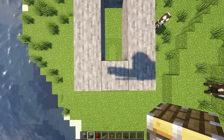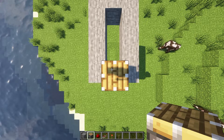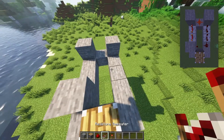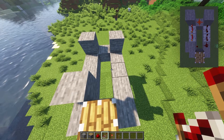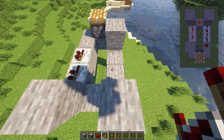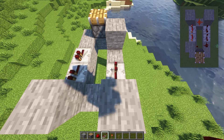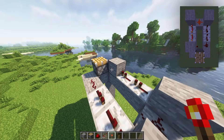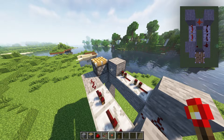Now place a piston in the middle of the front side and repeat after the graphic in the right corner. Place it on a block right here, here and here. Now add 2 redstone repeaters facing into the block and 2 repeaters on the opposite side facing into the other direction. Now put a redstone dust right here and here, and attach a redstone torch to the block right next to the piston.